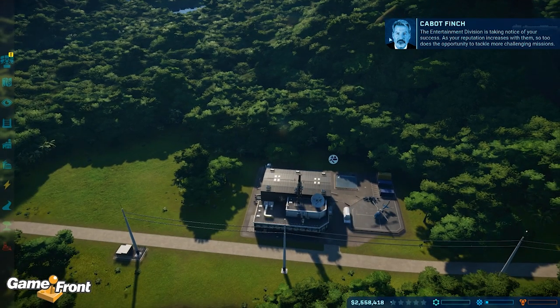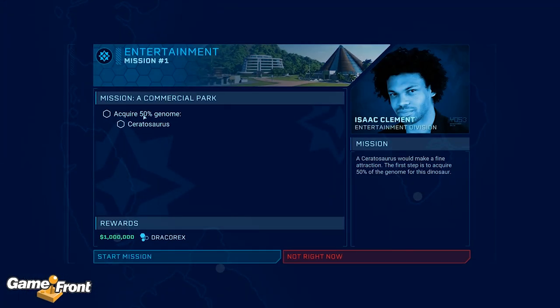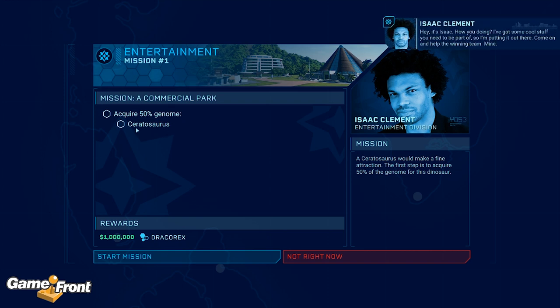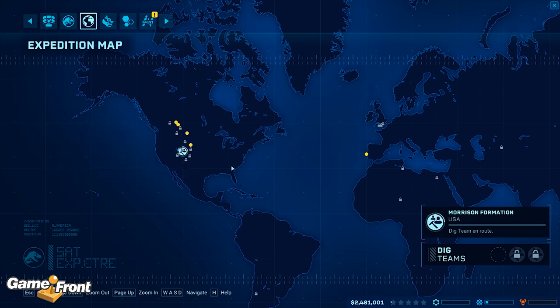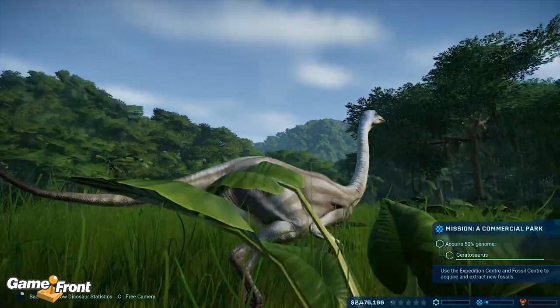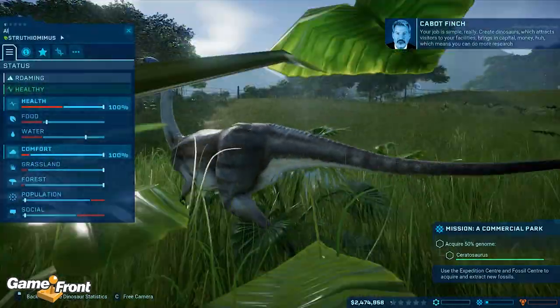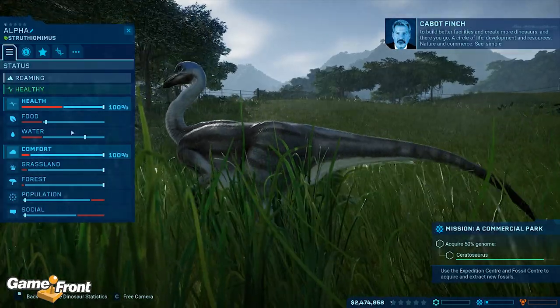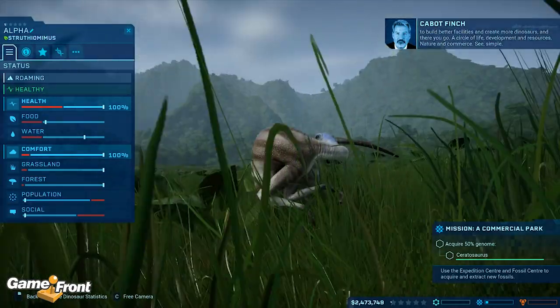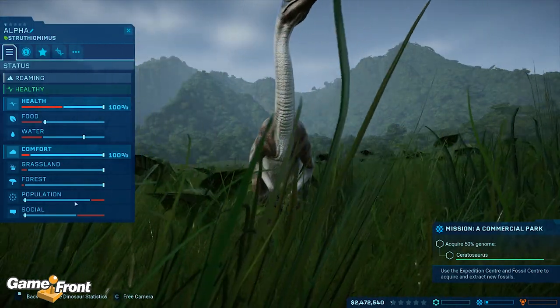As your reputation increases with the entertainment division, hopefully this guy goes away soon, you'll be able to tackle more challenging missions. Transmission incoming — entertainment mission one: acquire 50% genomes for Ceratosaurus, the carnivore. I got some cool stuff — putting up a million dollars, come on and help the winning team. So let's find a Ceratosaur — you're here. Let's send him out. Hello Alpha, I'm going to rename you Alpha now. He's not got much food — he's comfortable but has no population or social.